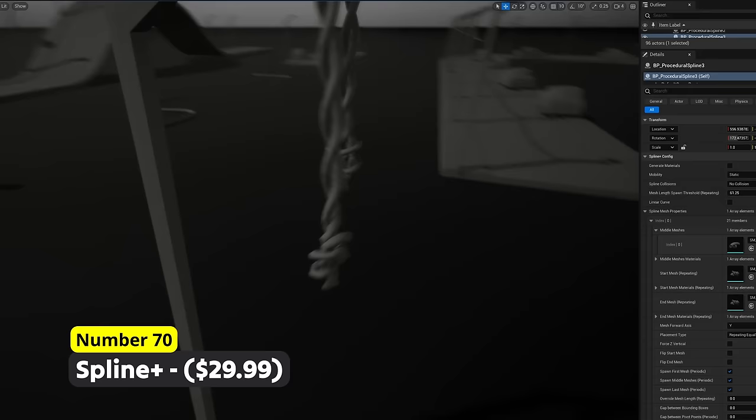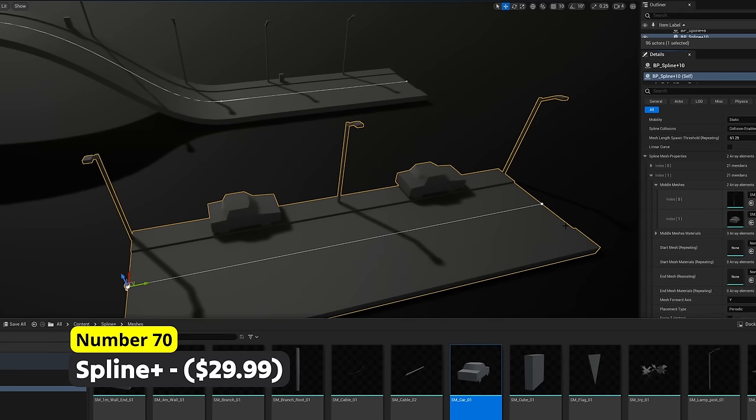Easily create plenty of different splines and generate meshes along them with plenty of different options using Number 70: Spline Plus. With this, you can spawn meshes or actors along splines while having an incredible amount of options.